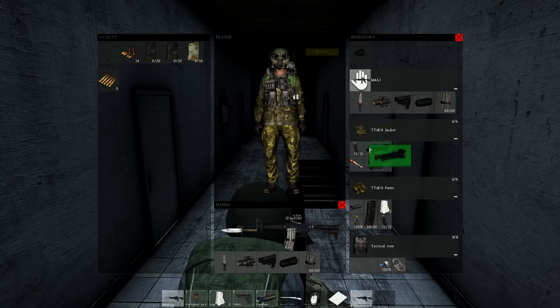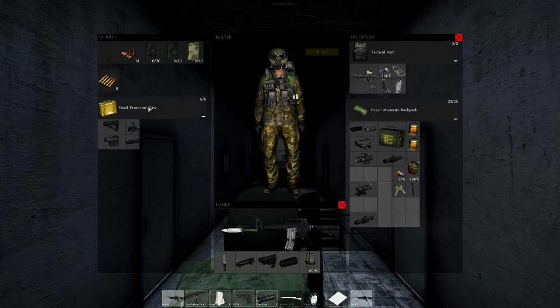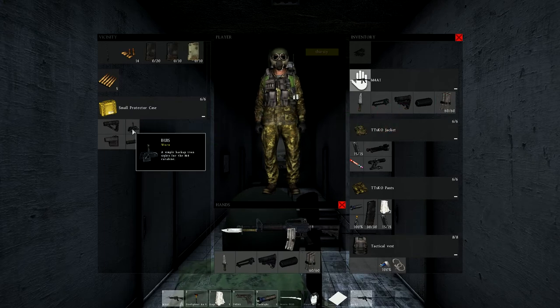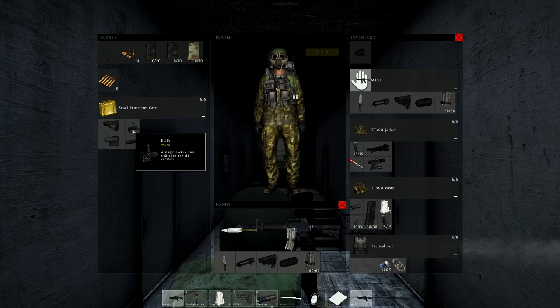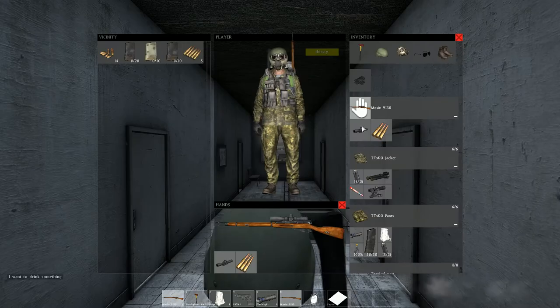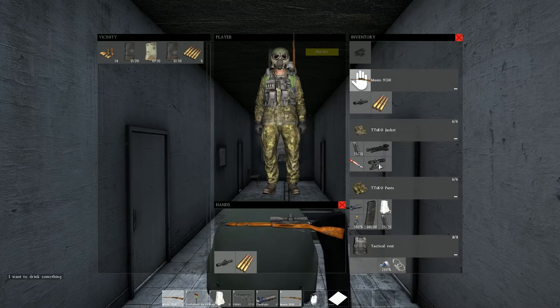Some attachments depend on a different handguard to be attached, some of those being the silencer and bipod. A quick tip: you might get lucky and bump into some of the yellow inventory crates. I would recommend you pick them up and use them as storage — they only take up four slots in your backpack but add another two.